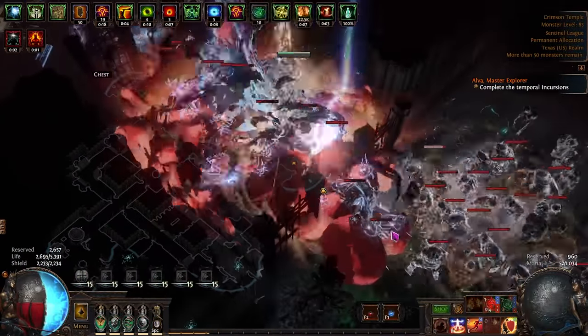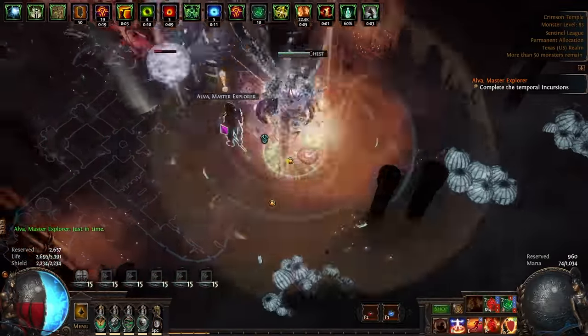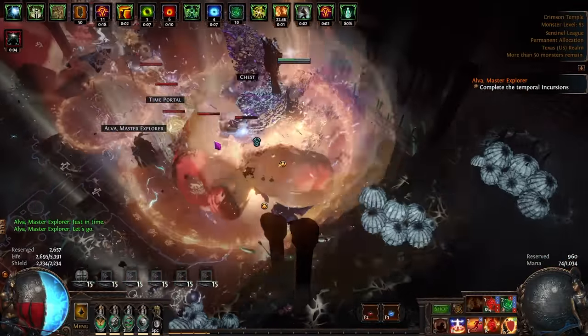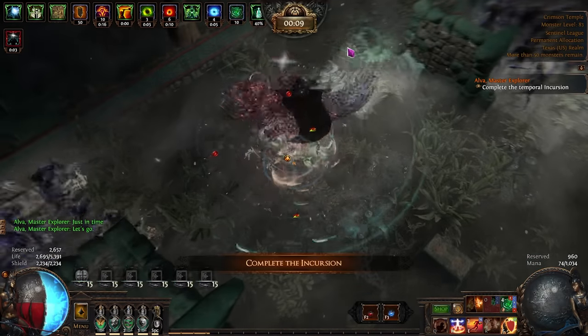I was able to complete these maps perfectly fine on a build without any unobtainium gear — no Headhunter, no Ashes, no crazy specific gear that only five people will find. Just gear that if you spent the required currency, you'd be able to obtain. This is not my typical wheelhouse; this is not a build or type of thing I typically play.